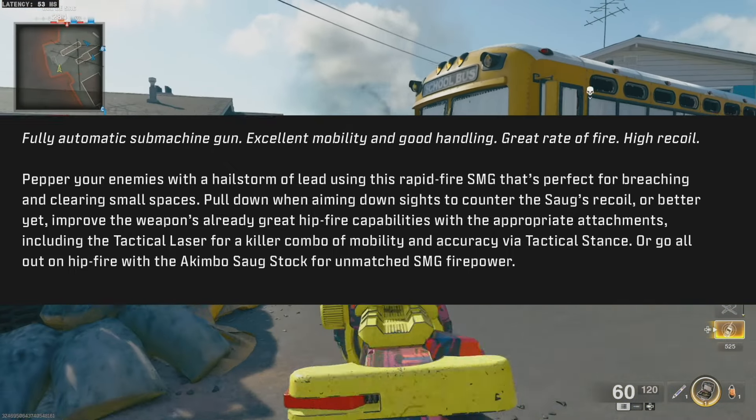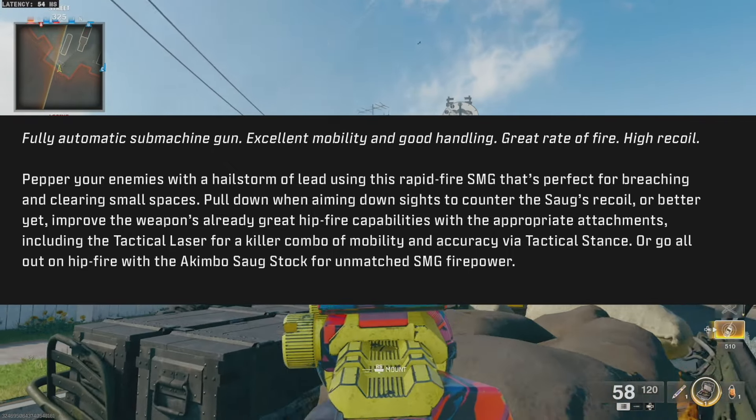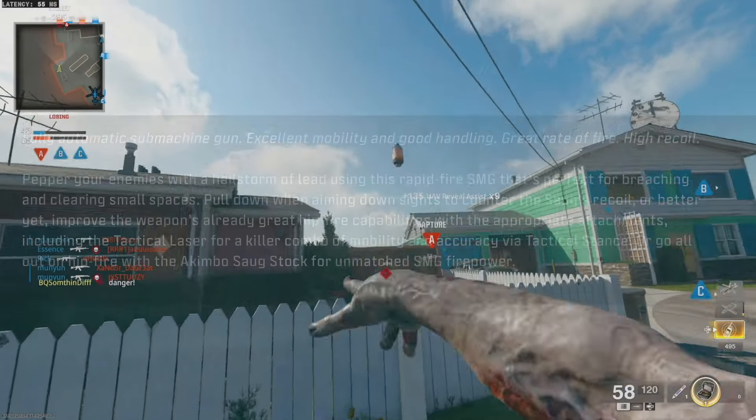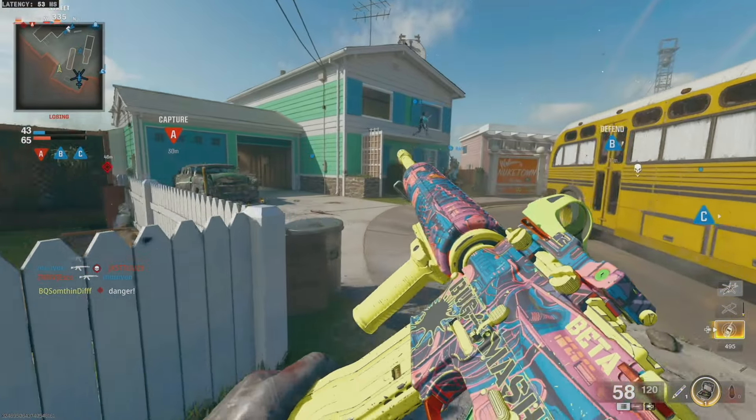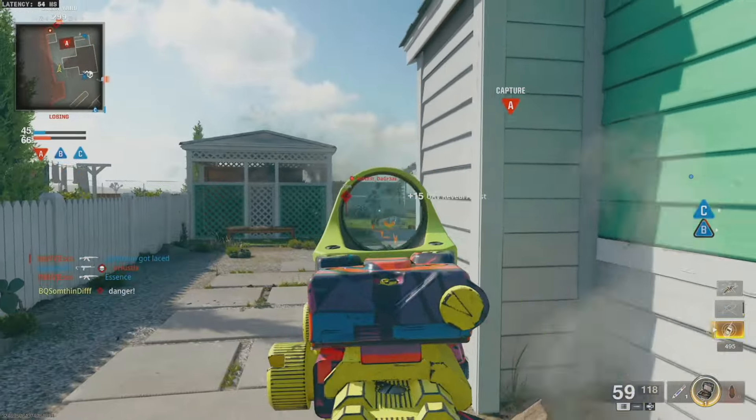Or go all out on hipfire with the Akimbo Sog stock for unmatched SMG firepower. No to the Tac Stance build, but Akimbo Sogs are gonna go crazy.